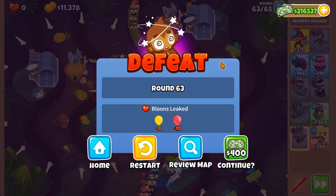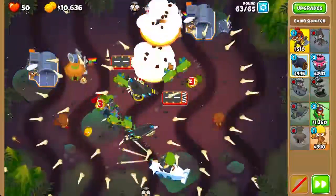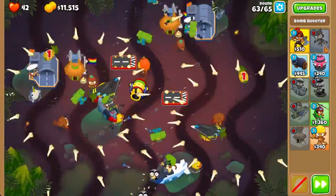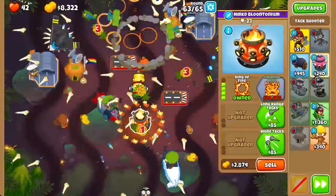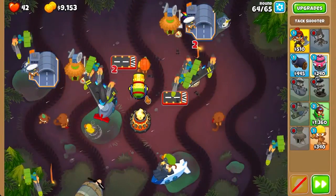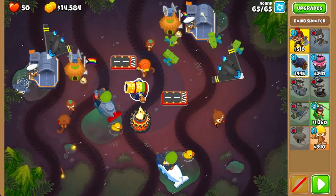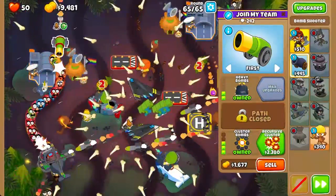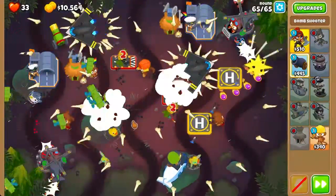I completely forgot about round 163. A 2-0-4 bomb shooter should solve that problem. Testing against the cell mix — yes it can, just barely. We can support it with a tech shooter. A 4-0-0 ring of fire will do fine. And there we go — that solves our round 163 issue. Then two BFBs come out immediately. I place a 2-0-3 bomb shooter right here to alleviate the situation — and it does completely, though my health took a hit. But this should work.